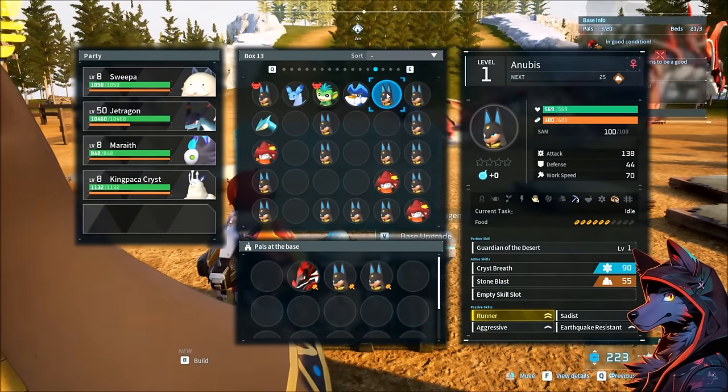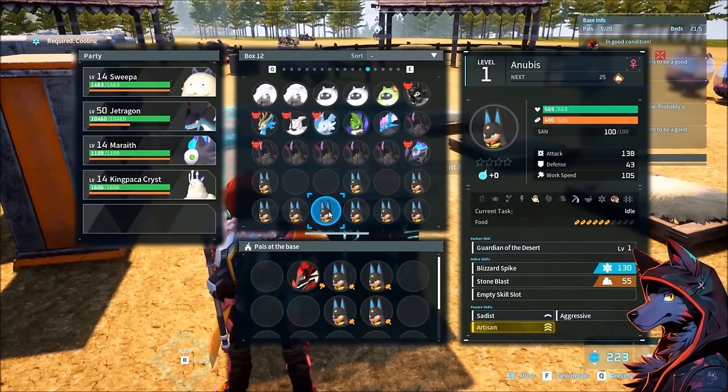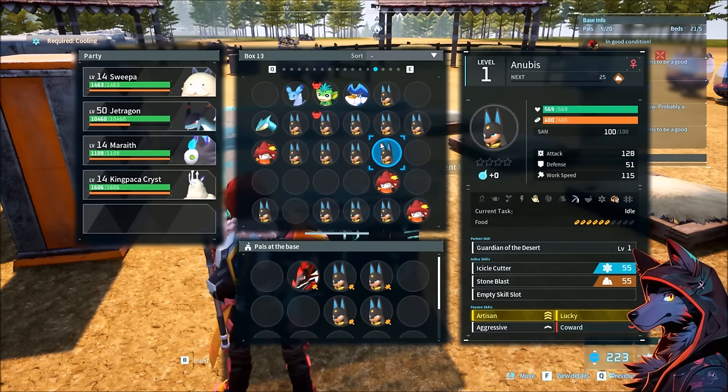Now I'm not going for the perfect Anubis — just testing to see what the results are. In trying to set this up, it's even hard to find random combinations to test with, even though I have a lot of Anubis breed jacks. People are talking about breeding dozens and hundreds of a pal to try to get the perfect one, so maybe you'll get an okay one that can optimize your passive skill breeding, but it's still pretty tough.